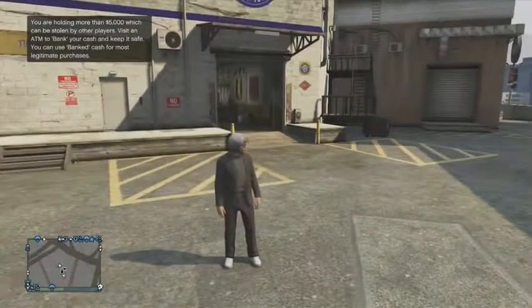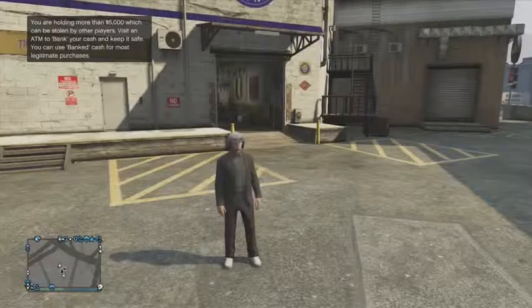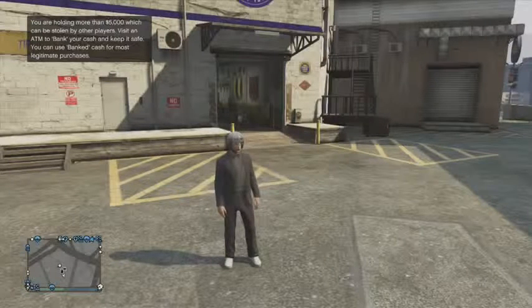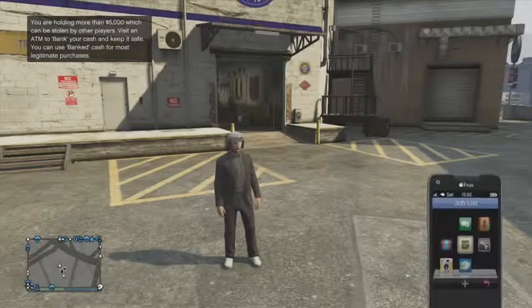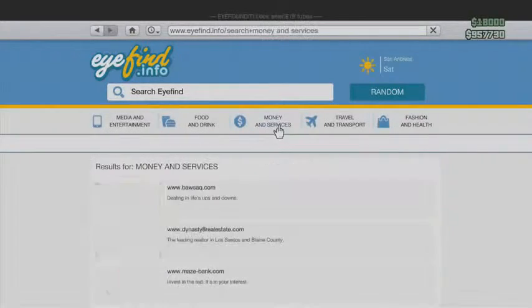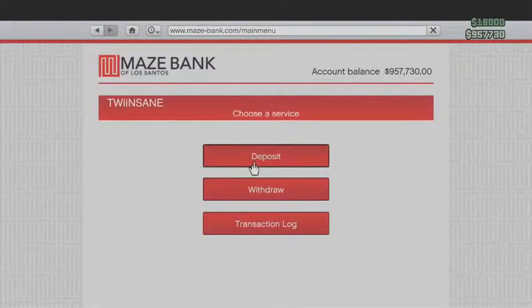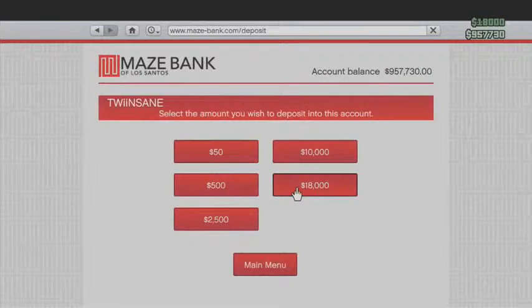This then leads to the potential of an unlimited selling car glitch. What you could do is go park it in your garage, the nine grand car, and just save yourself from having to find one again, then just go back, repeat the process, and keep selling the same car back every 48 minutes. Obviously the Galavanta might not be that easy to find, so you might want to always have one available.